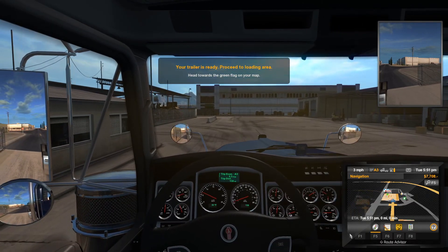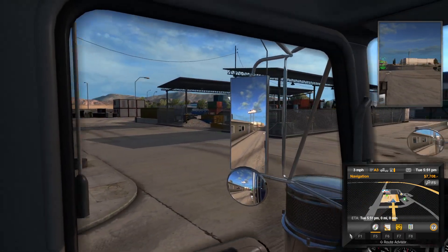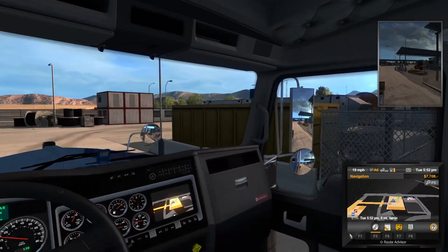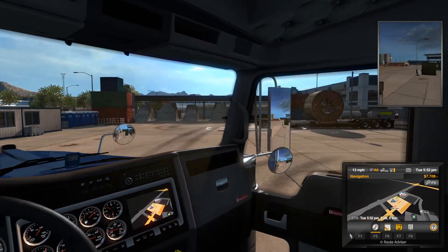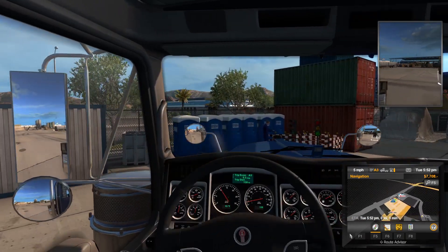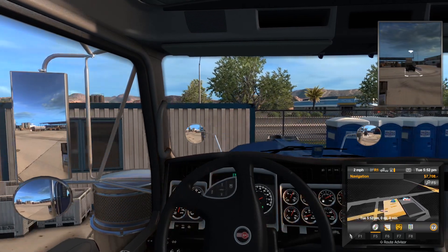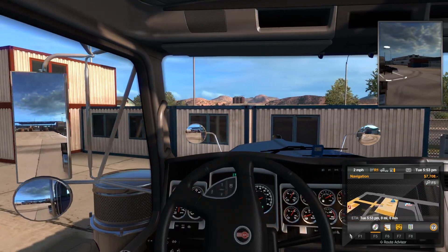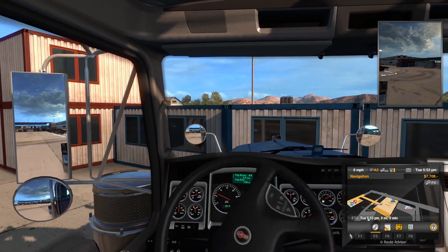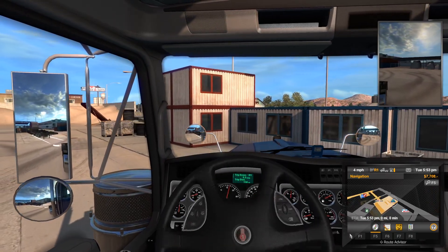Now where is it? I'm going to go ahead and assume we're going this way. Maybe I should have done this part off camera. Oh there it is. Oh wow — it's got a front dolly, so this thing is going to have a pretty good amount of axles under it really. Cut it, cut it — oh shoot, I think I missed again.